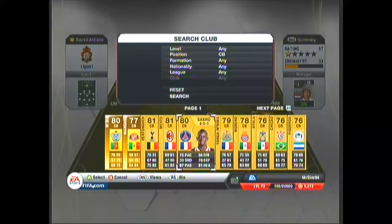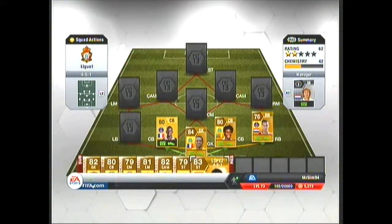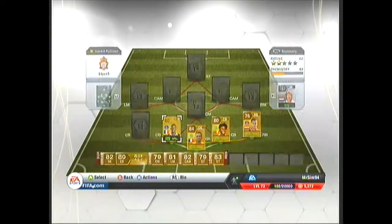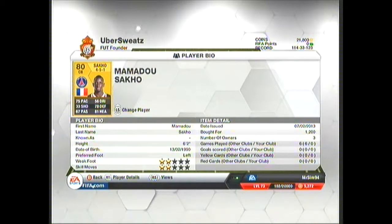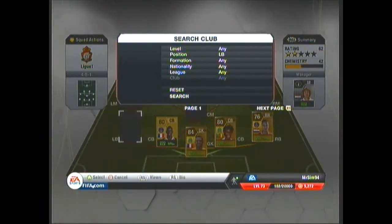The next centre back is Sarko. You can see I've got a rare Alex, a rare player there. But Sarko because he's only 1.2k — 6 foot 2 — and the stats are 75 pace, 78 defending, 81 heading, 67 passing. He is a very, very good player. In my opinion he's quite overpowered and that is why I'm using him. I've used him quite a bit.